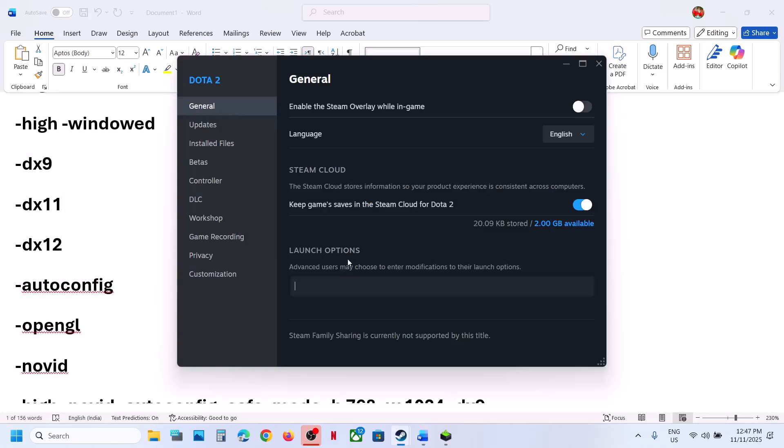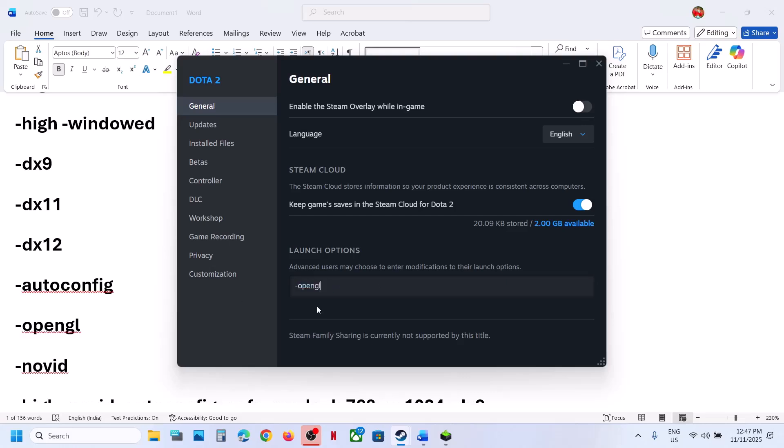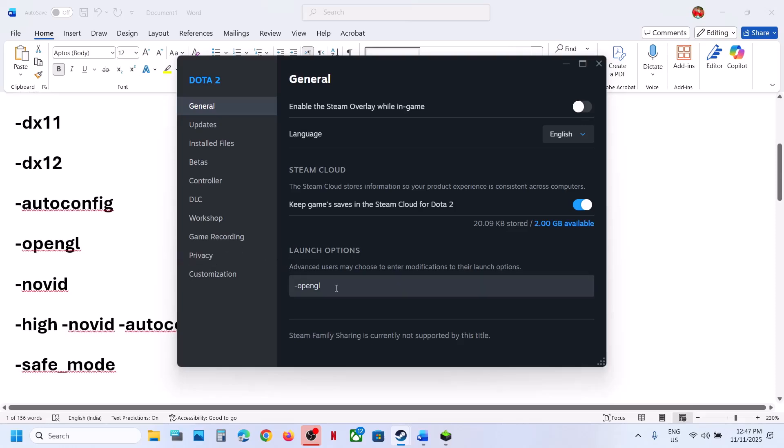If none of those work, you can try the auto config option, launch the game, and check. Still not working? Try -OpenGL in the launch option and then launch the game. All these commands are provided in the video description — try them one by one. If still not working, remove the launch option and follow the next step.